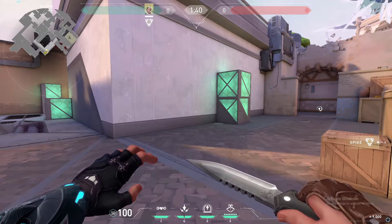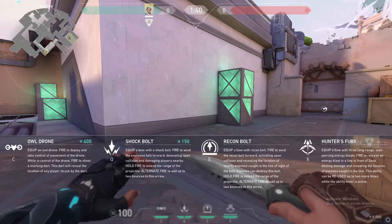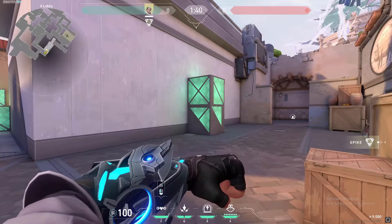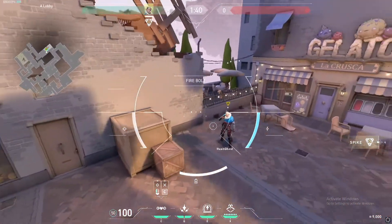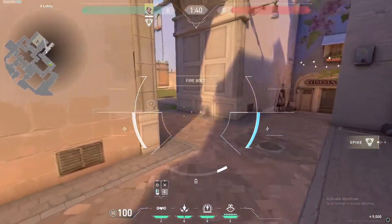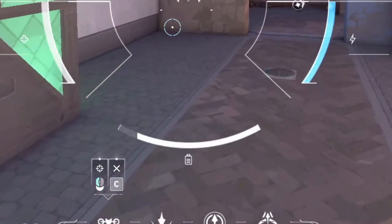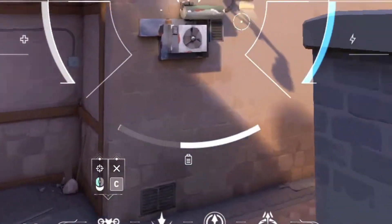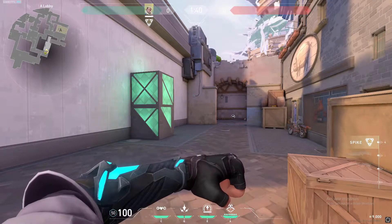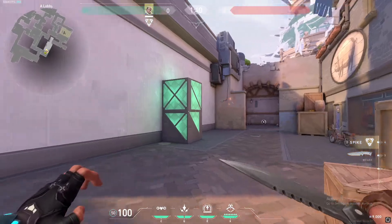Let's start off with his first ability, which is his Owl Drone, which costs 400 credits and you get one charge per round. His Owl Drone is basically a flying camera. When you deploy it, you move around and fly it. On the bottom you can see the battery bar, so how much battery it has. The white bar reduces, so it will run out eventually. If you want to cancel it, just press your activation key — mine is C — and it goes away.